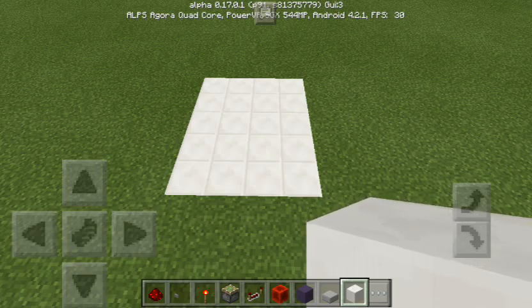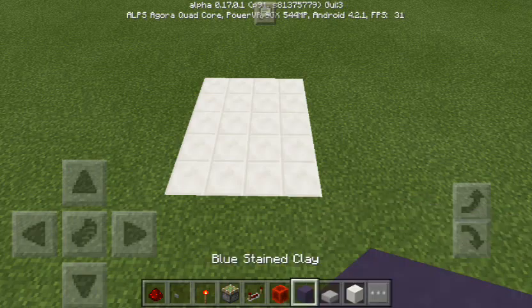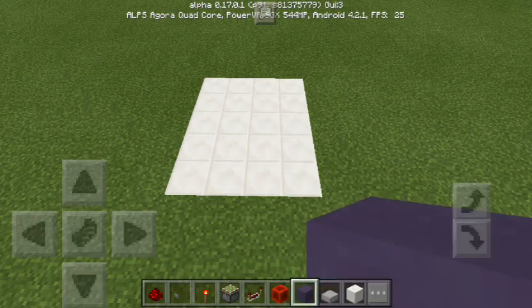So I thought we'd get right in. This video, as I think I've already said, I'm going to be showing you how you can make a T-Flip-Flop design. Now, it works in Computer Edition as well, I think. I'm not sure, though, because I haven't tested it. I think it's very likely that it's going to work. But let's get right in.